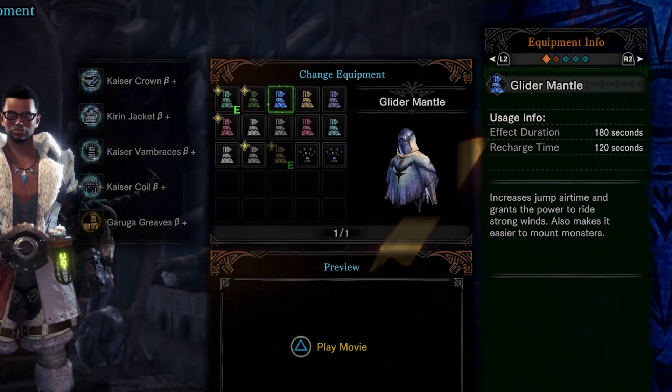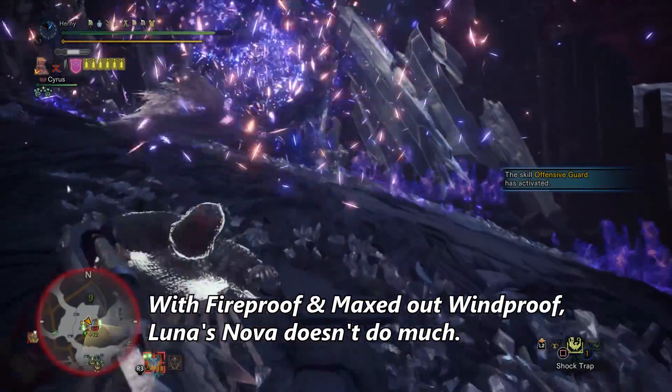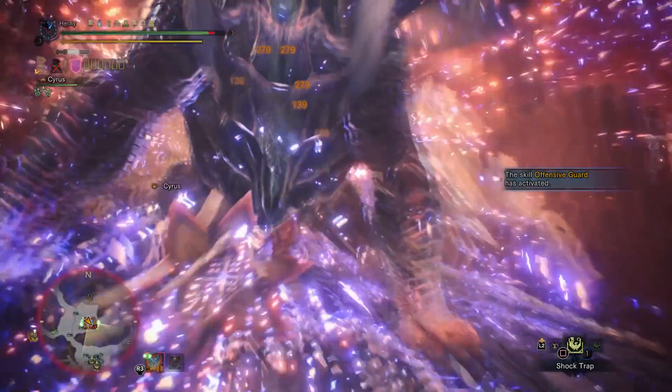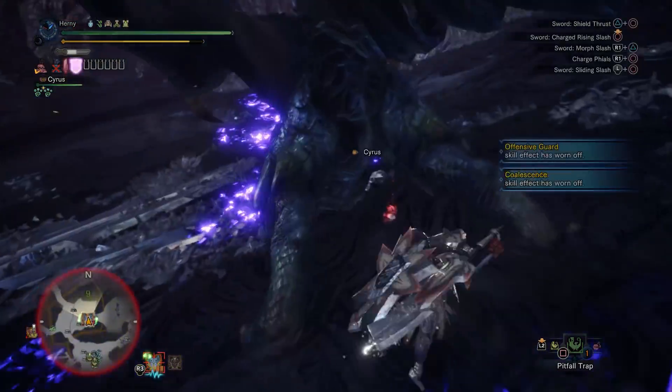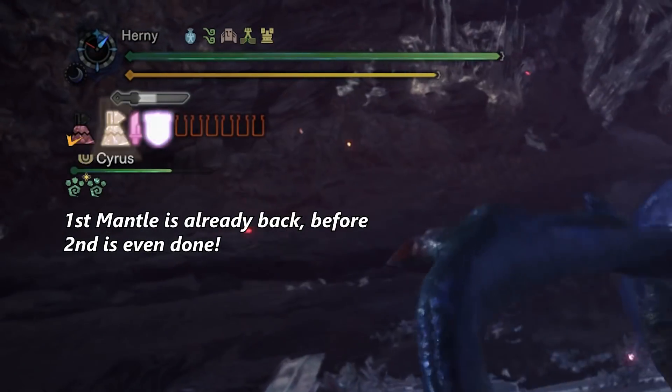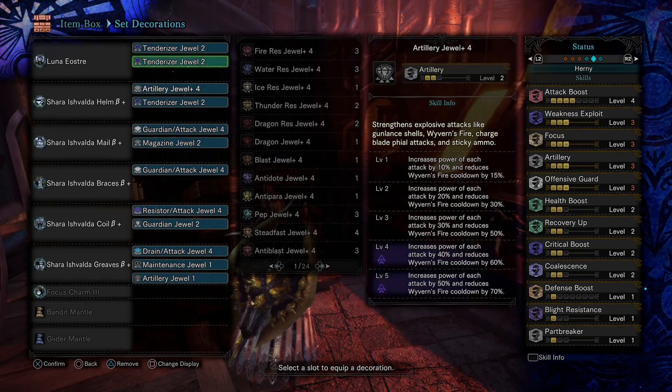You can use mantles other than Rocksteady but still get the Rocksteady bonuses, plus whatever your mantle already gives. And if you cycle it, maybe with Tool Specialist or something, you can have almost full uptime of the set bonus, which is pretty good. The beta set also has a decent amount of slots, so you can get a little creative here.